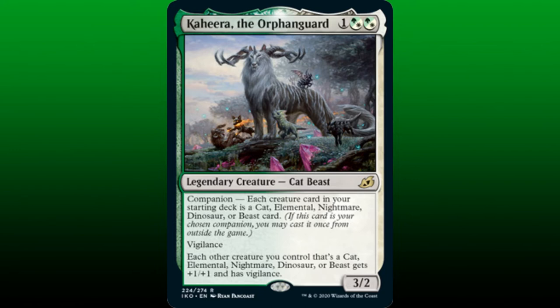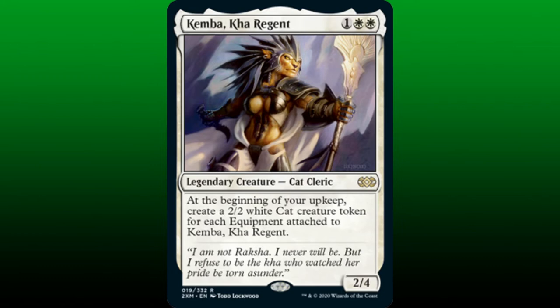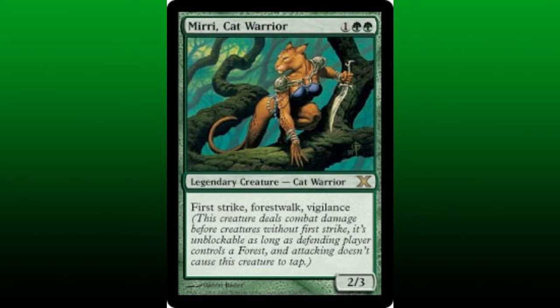Kahira, the Orphan Guard, also has Vigilance and is a 3/2 for 1 in any combination of 2 Selesnya-colored mana. Kahira gives our cats plus 1/plus 1 and Vigilance. Kemba, Ka Regent, is a 2/4 for 1 in 2 white mana, and at the beginning of our upkeep, she creates a 2/2 white cat creature token for each equipment attached to her. Miri, Cat Warrior, is a 2/3 with First Strike, Forest Walk, and Vigilance for just 1 in 2 green mana.